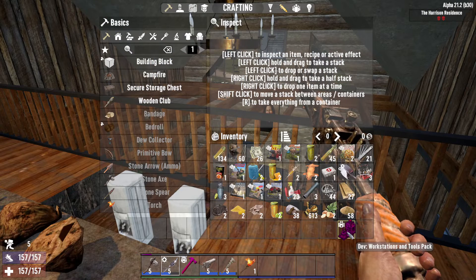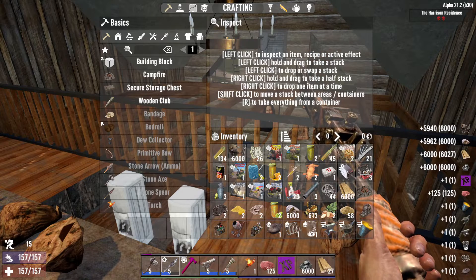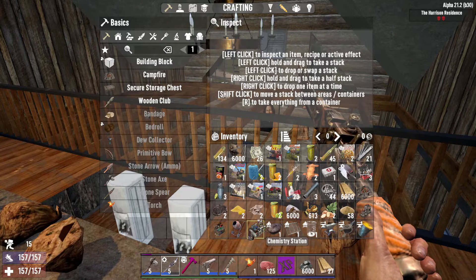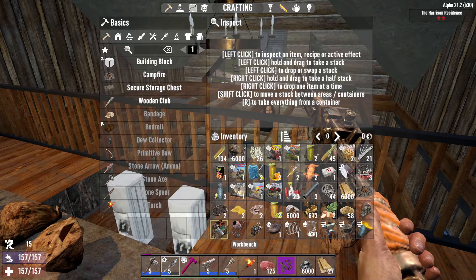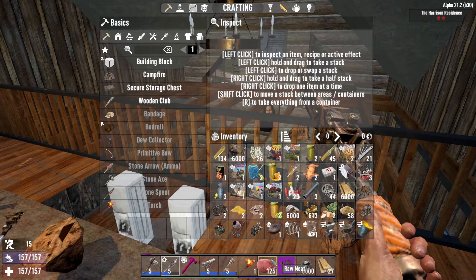Next we have the workstation and tools pack — we're going to open that up right now. It basically gives you a forge with all the things you need for it. You get everything you need for your cooking station, a chemistry station, a cement mixer, and a workbench. It also gives you some XP and a bunch of other things too — coal, meat.